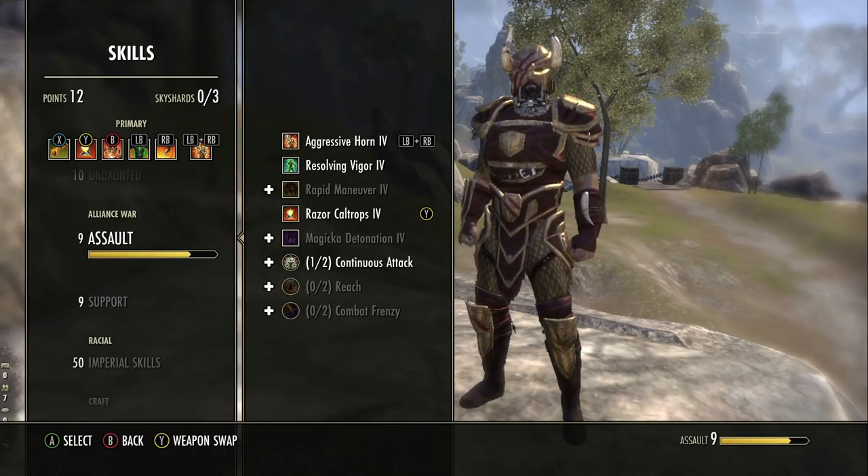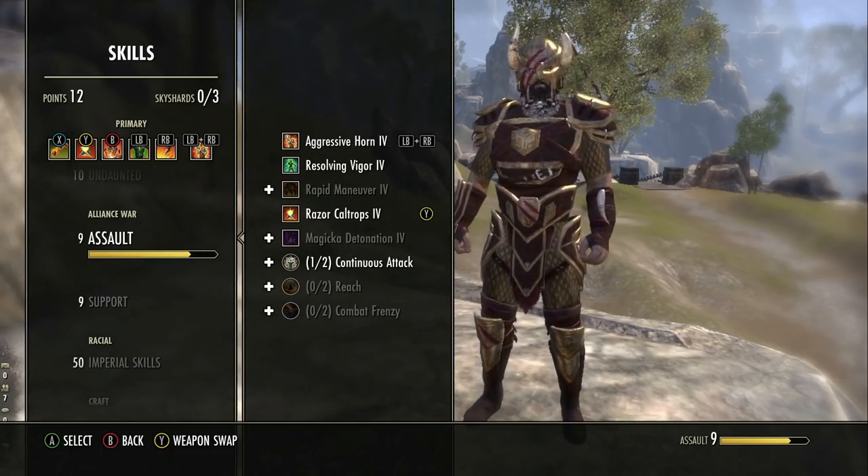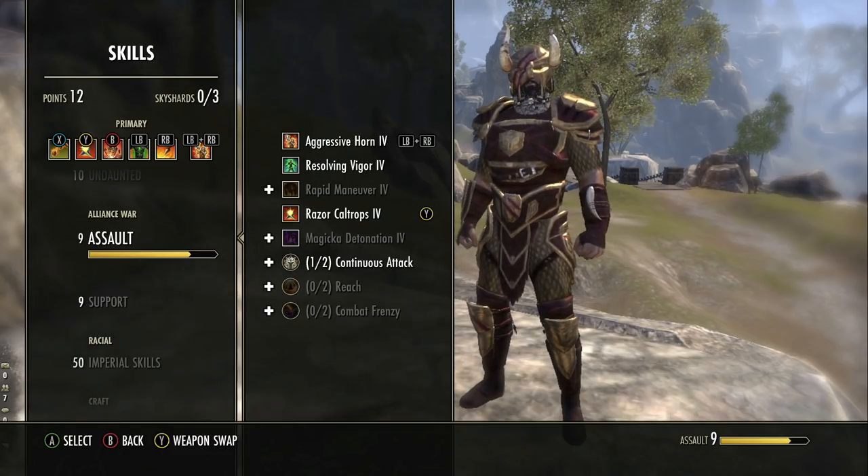A really good way to maintain Powerful Assault is by using Vigor — either morph works fine. You don't have to hit your group with Vigor to proc it; they just have to be within 10 meters. You don't have to hit your group with Echoing Vigor to give them Powerful Assault — you just need to use an assault skill near them. You can use Resolving Vigor on your front bar as your main heal. You can also use Razor Caltrops, which is a really good skill especially for add pulls and fights with multiple enemies.